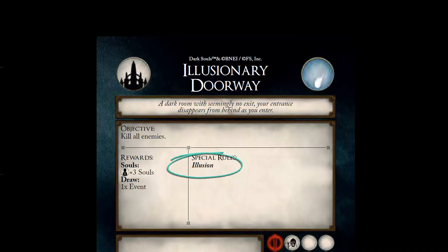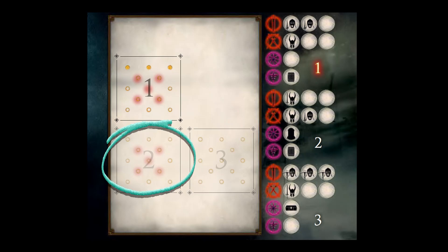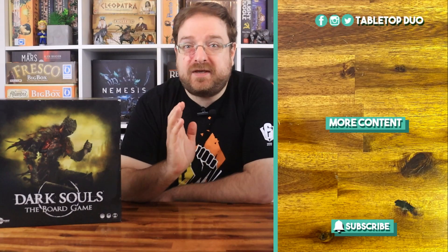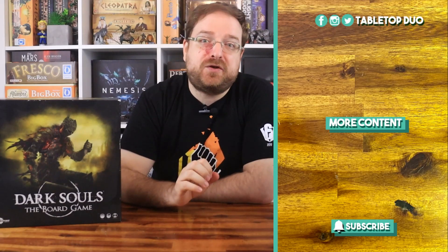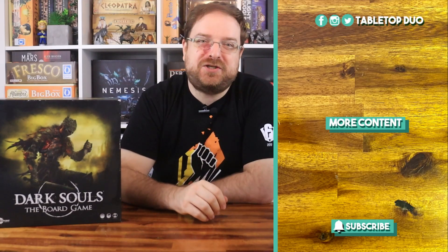If the card has the illusion keyword, when you do the setup, place only tile number one, then shuffle one doorway trap token and four trap tokens with damage values and place those tokens on the highlighted nodes on the encounter card. If a character moves onto a node with a token, flip it and resolve the effects normally if the token has a damage value. If the token is a doorway, place the next tile as shown on the encounter card and place the character on the doorway node on the next tile. If the next tile also contains highlighted nodes, just repeat the same steps. I hope the video gave you all the means to adapt your vanilla board game with the new core set rules — let me know in the comments if you have any questions. Thanks for watching and see you next time!